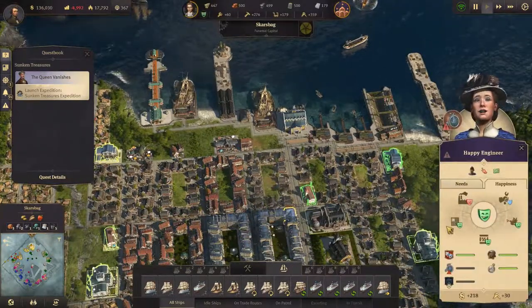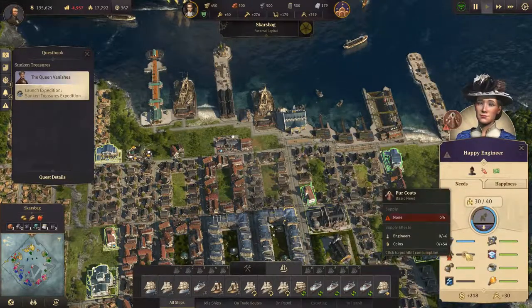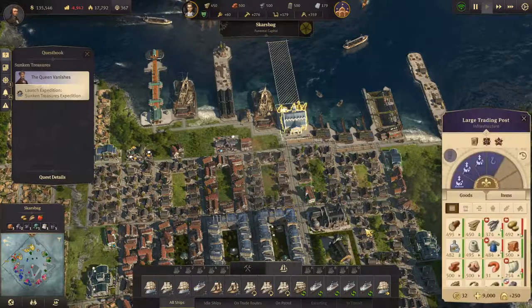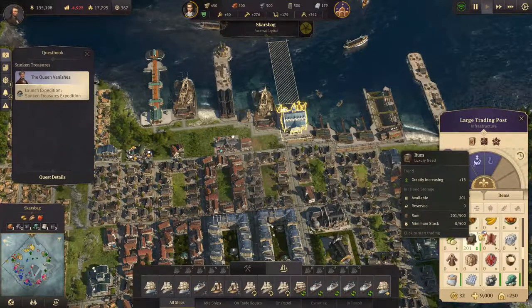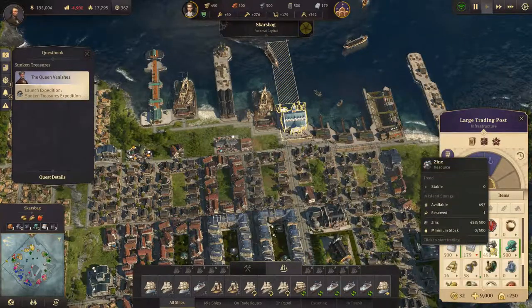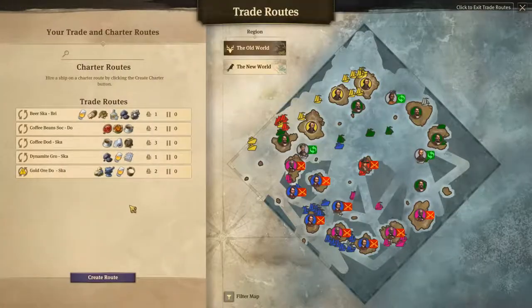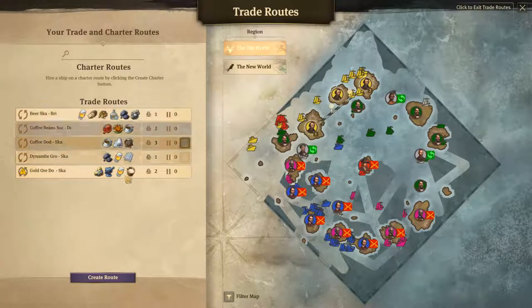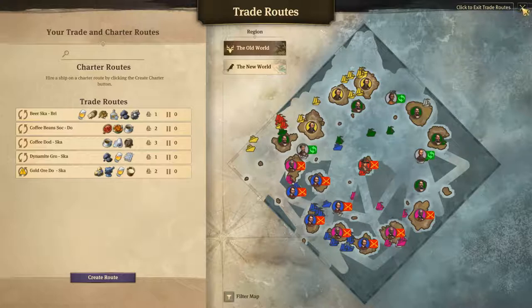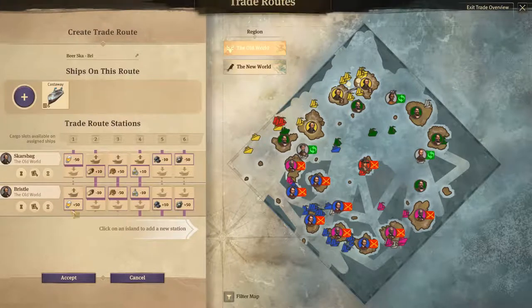How are we looking for stuff here? We need penny farthings, we need fur coats. Why do we not have any fur coats? We have no furs. We have a ton of cotton fabric. I set nothing up to bring fur coats.